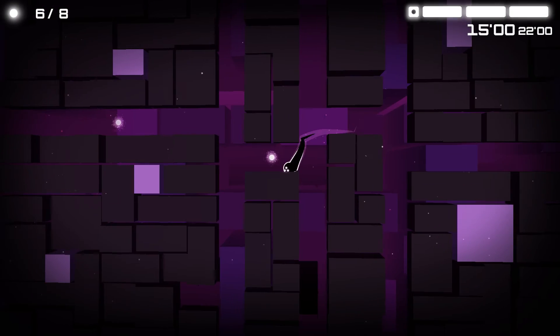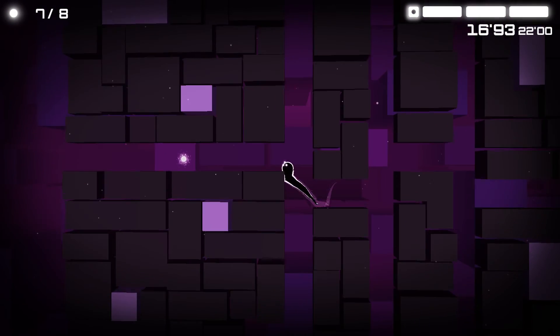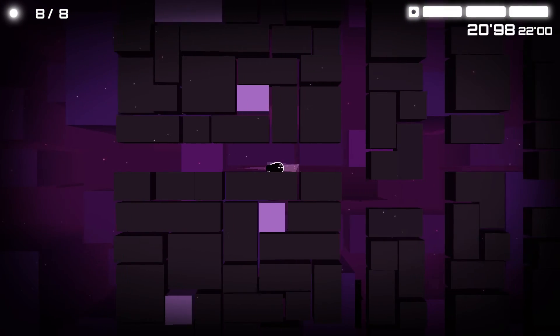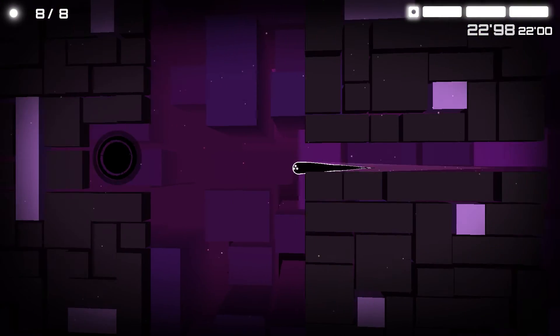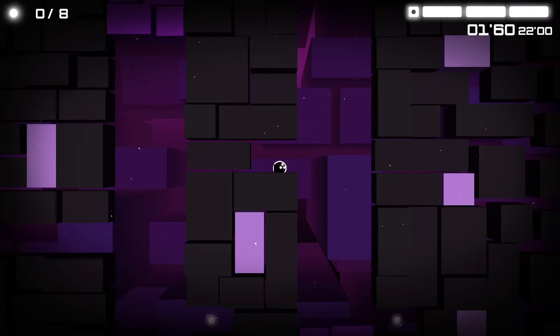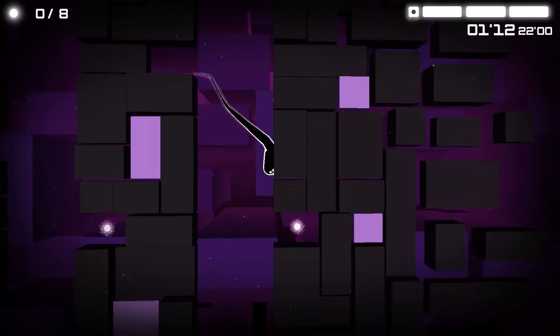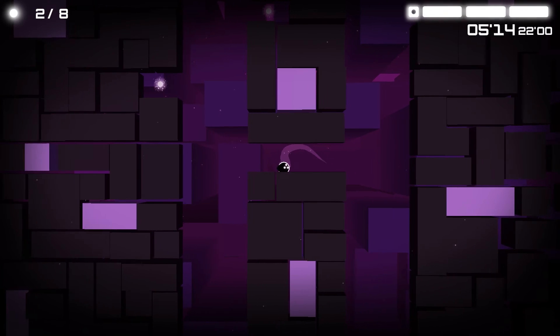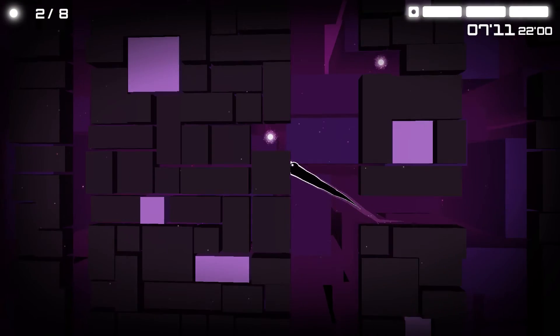Spectrum also does something which I like in platformers, which is the feature of a dark world. Pressing tab in the level select screen allows you to switch between light and dark worlds, with the dark world levels being a more challenging variant of its light world equivalent. I really like the duality in this, as the designers are able to show you how tweaks can be made in levels to adjust the difficulty.